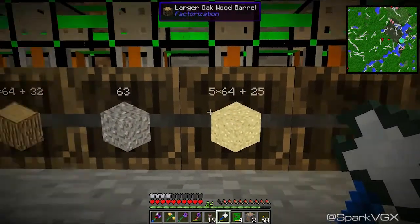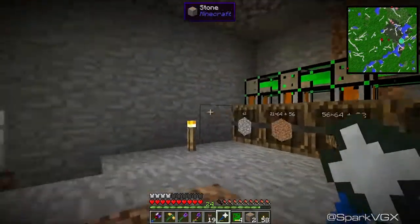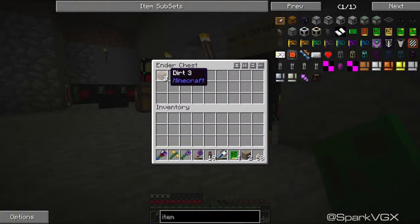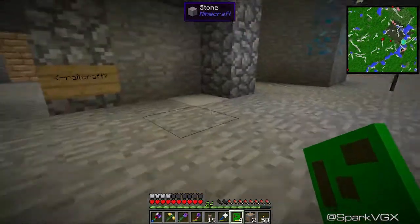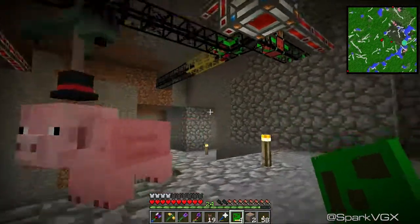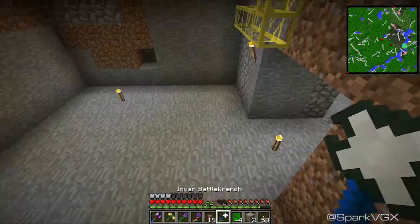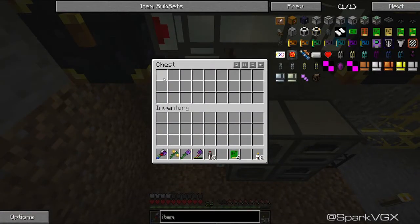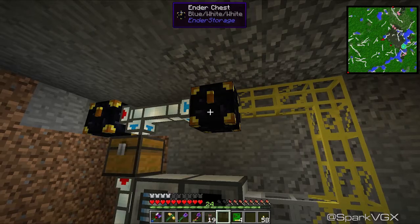Dirt is going exactly where it should be and so is sand. I put gravel in there, I put all the little modules in there. I still have one more barrel left, which is completely fine by me — not really worried about making it go away right now. I can see all that stuff getting sorted into our system. Blue, white, white is essentially our 'put back into our chests' ender chest. Copper can go into there, and that automatically starts going into our system and then heading back into our ender chest to get sorted.